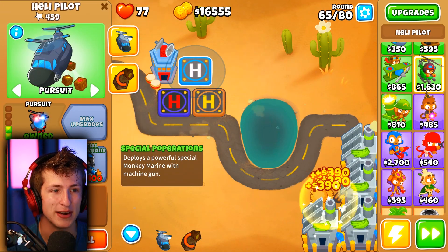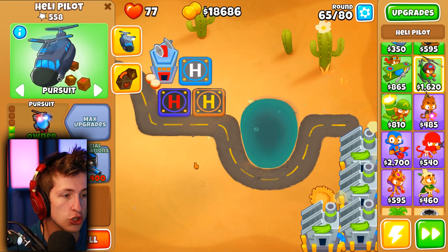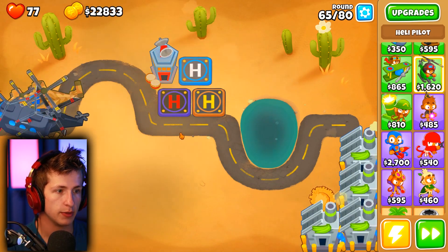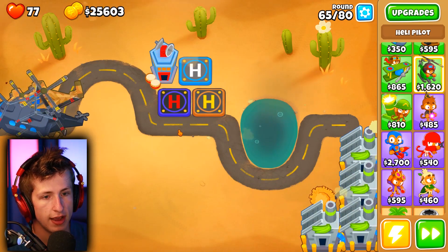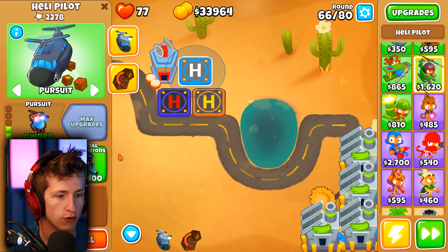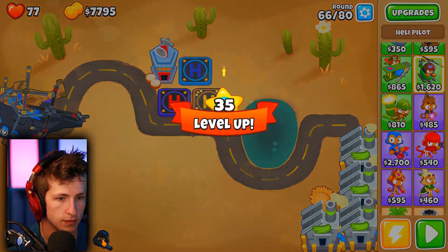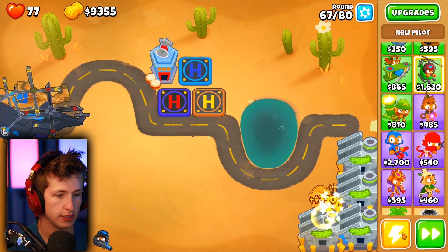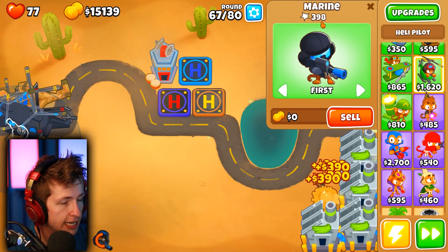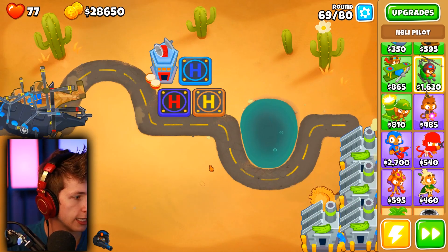The final upgrade path includes things like down draft which blows bloons away from the heli back toward the entrance. Special Popperations - get it? Because it's special operations! But it costs 32,000 so we'll save up. Every little bit of money helps. These balloons don't stand a chance - I thought we were playing on hard difficulty! We can now use Special Popperations, which drops down like a sniper marine. Oh my gosh, look how fast he pops balloons! That's crazy OP.